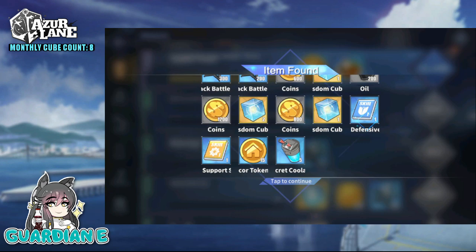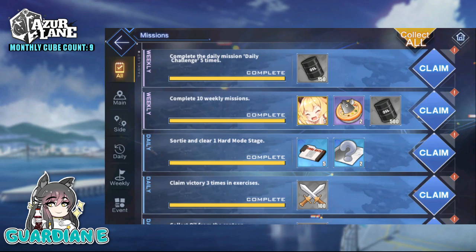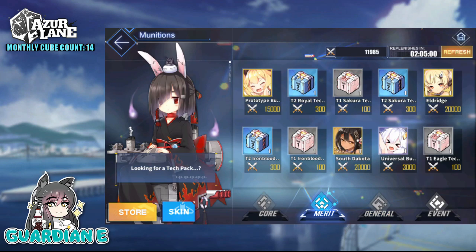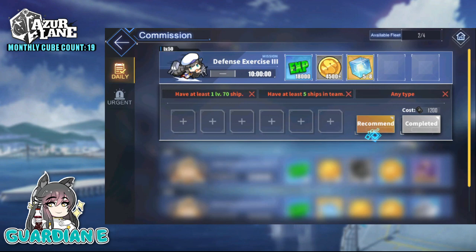I'll preface this by saying I'm not free to play. I've purchased gems on numerous occasions to spend on dock space, on skins, on rings for my favorites. I love the game. The developers do an amazing job and I have no problem spending to support them, and I encourage anyone else with the appropriate disposable income to do so as well. That said, I've never had a reason to spend gems on cubes, and I've had cube totals upwards of 600, 700 going in on a banner before just from saving, hoarding, and following some very simple guidelines.